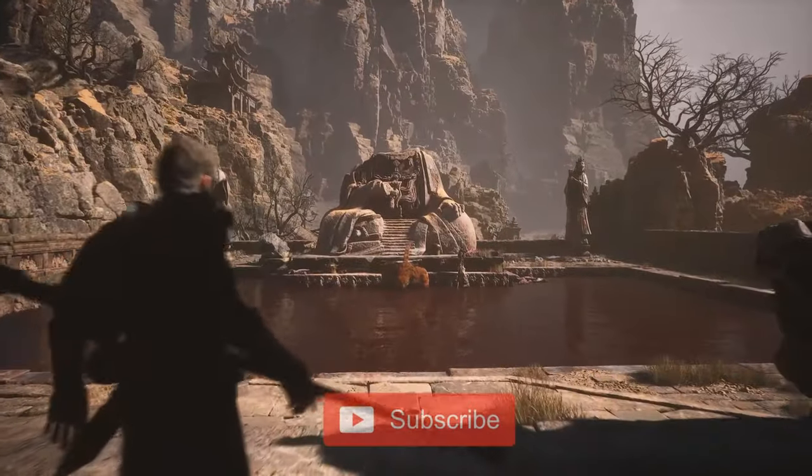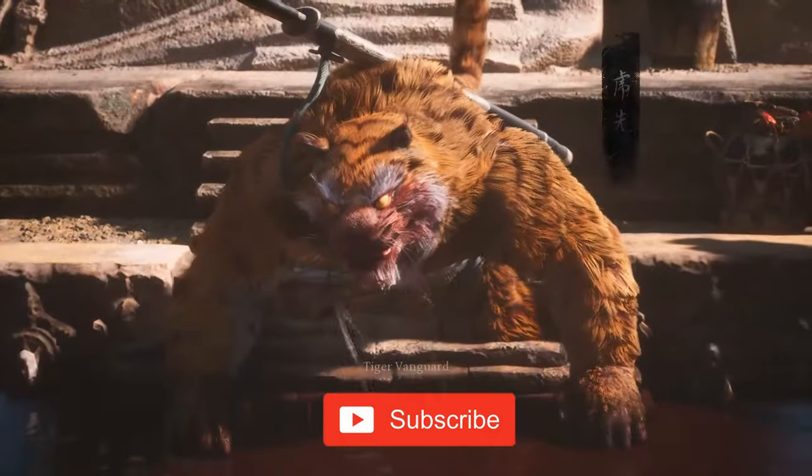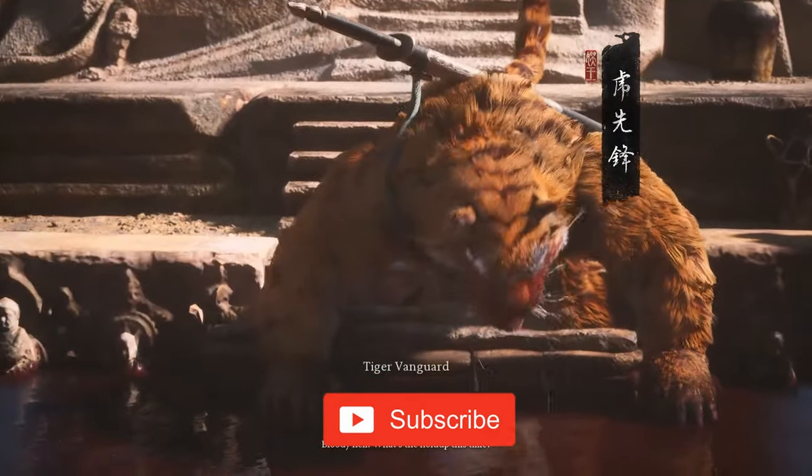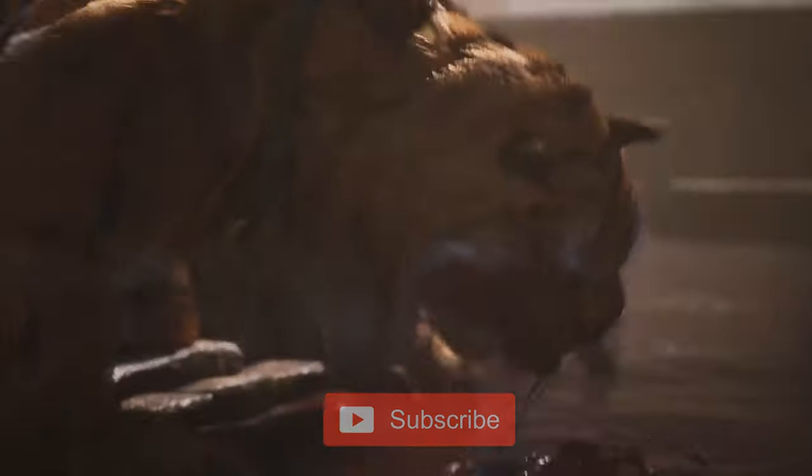The Keeness of Tiger is one of the main key items in Chapter 2, and you need it to reach the final story boss, the Yellow Windsage. It can be obtained at the Crouching Tiger Temple by defeating the Tiger Vanguard boss.